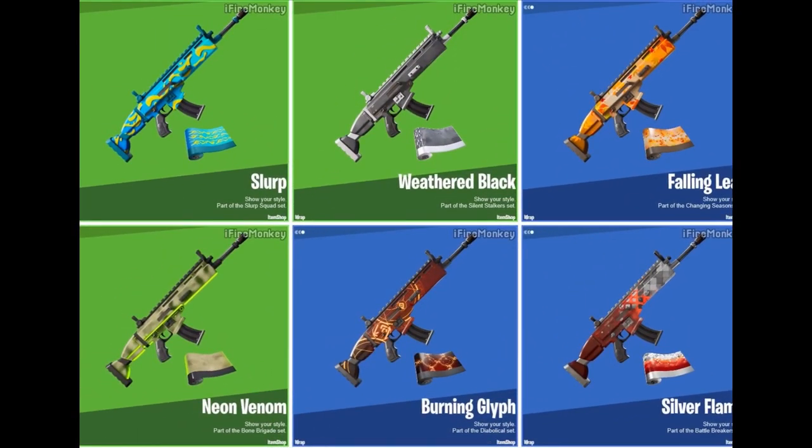Now moving on to weapon wraps — we do have six leaked weapon wraps: Slurp, Neon Venom, Burning Glyph, Silver Fang, Fallen Leaves, and Weathered Black. When I do get in-game footage I will upload that for you guys.